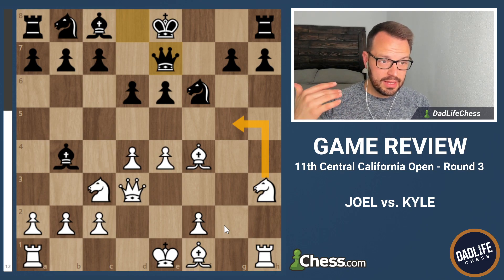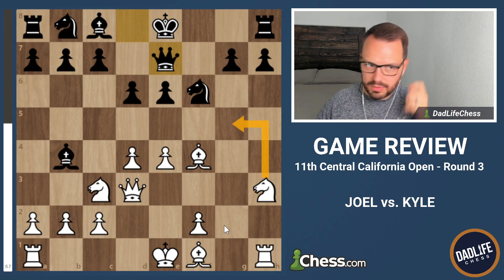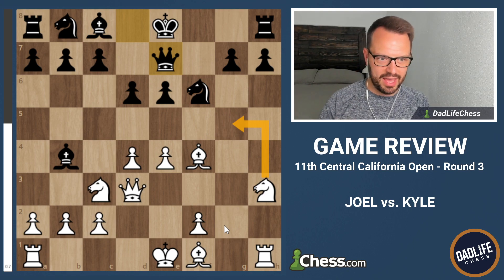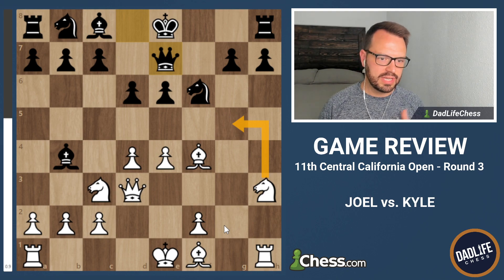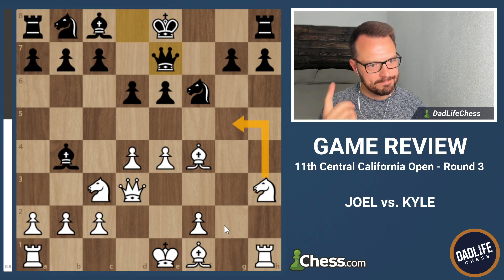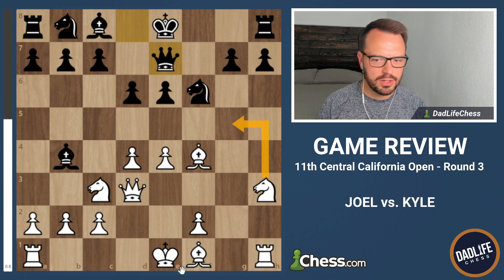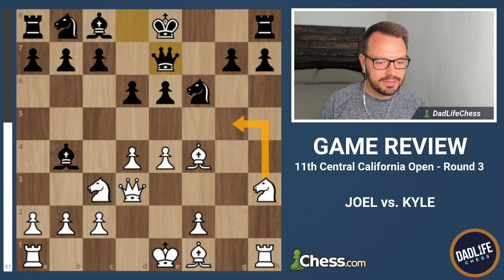After this game I was three and zero, going into round four - which was Sunday morning - I ended up deciding to take a bye. I took the bye before the tournament even started because I wanted to go to church with my family. So going into round five, the last round, I was three and a half out of four. Next time I will recap round five. I was feeling good about this tournament at this point. We'll see you next time - thanks for watching. Feel free to like the video, subscribe, and give me some comments below. I've been encouraged by some of your comments and some of the things you've written have been helpful. Thanks so much - have a great day. Next time we'll be back with DadLifeChess.